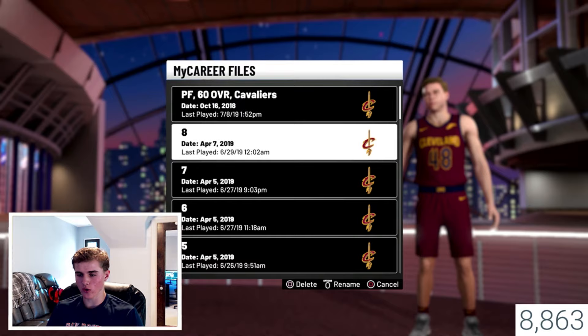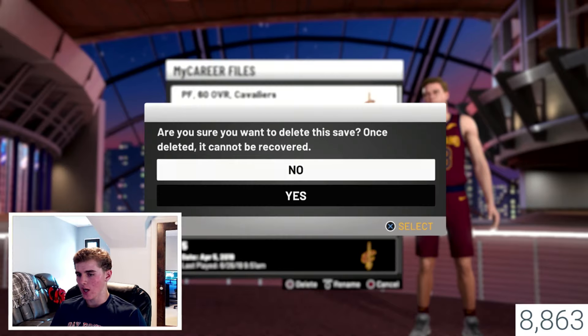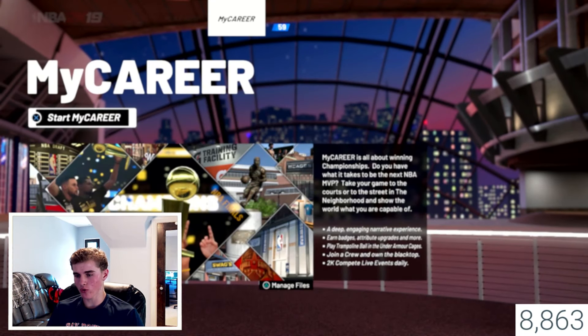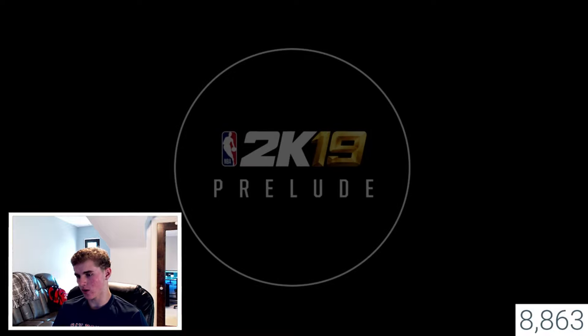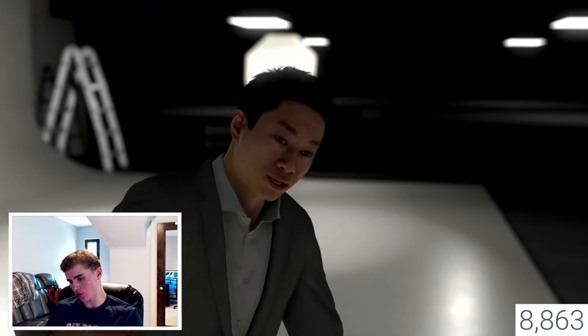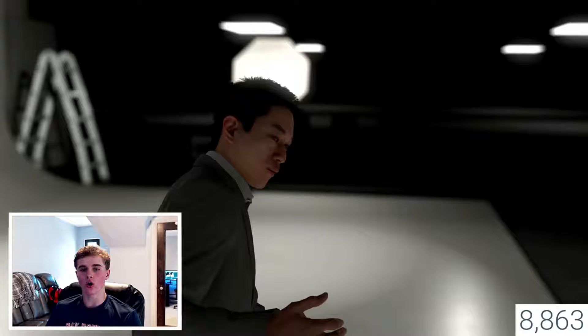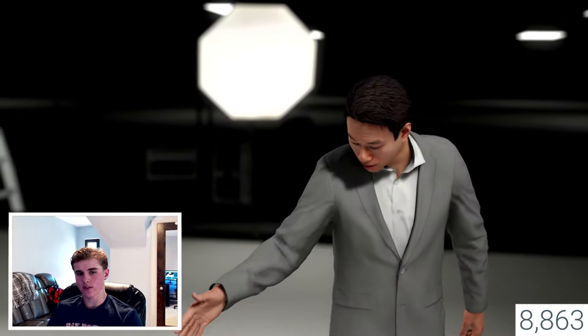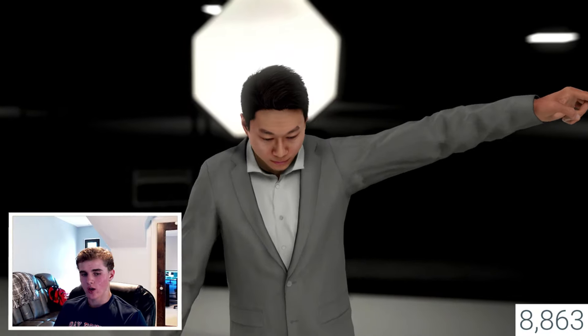The first thing you're going to want to do is make a whole new MyCareer player. It's a very quick process — making a quick amount of VC every day. You can make at the minimum 150K VC if you do everything right. After the first day of doing it, this is where you grind it out. After you grind all 10 players out, you just log in and get that 15K rollout.